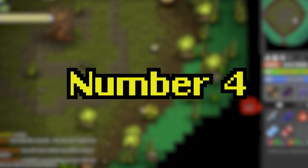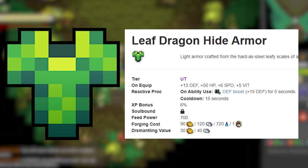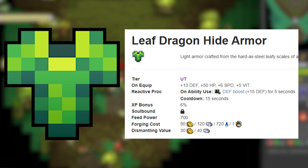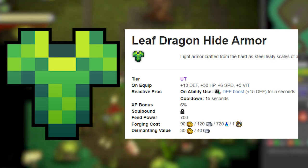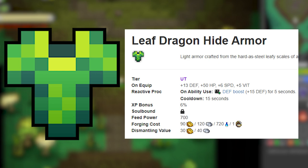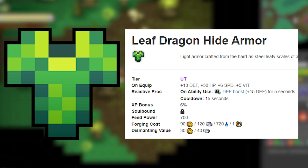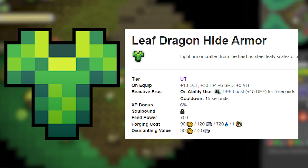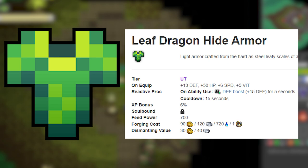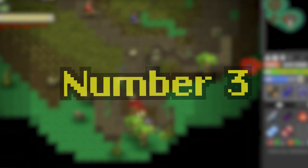Number 4: Leaf Dragon Hide Armor. I know this is controversial. It gives 50 HP on equip, 6 speed, and 5 vitality, which is a nice boost for Hunters or Archer. When you use your ability you get a 15 defense boost for 5 seconds with a 15-second cooldown — not that frequent, but the 6 extra speed is impactful and the 50 HP is nice. Sometimes you'll also get some extra defense to compensate for the low base defense of 13. What do you think — should it be higher or lower? Comment below.